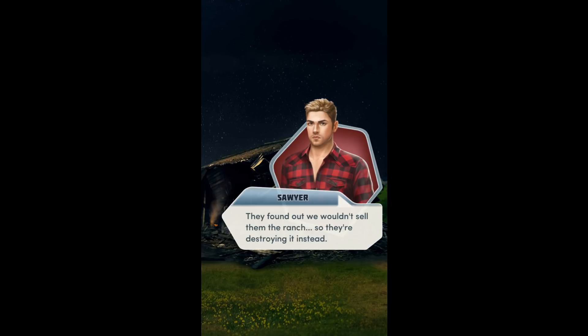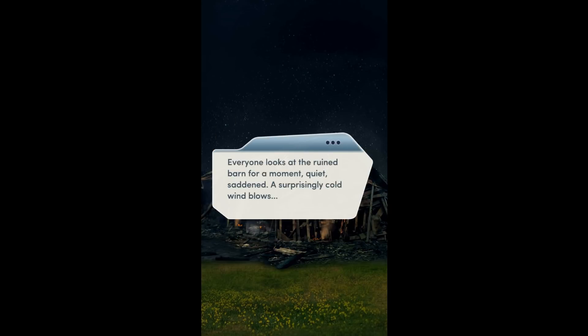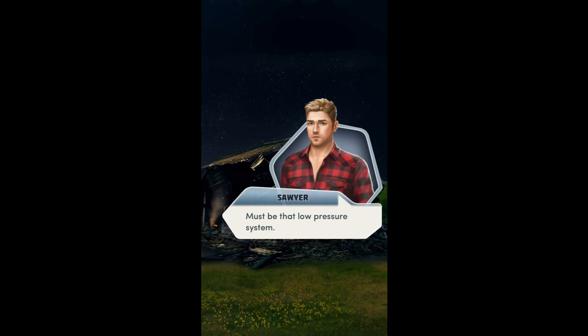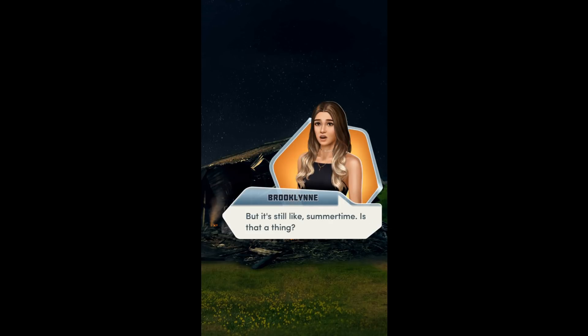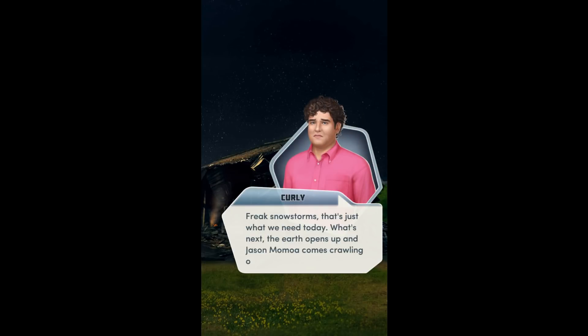And we just fixed up the barn too. Everybody looks at the ruined barn for a moment, quiet and sad, and a surprisingly cold wind blows. It's chilly. Must be the low-pressure system. Guy's awfully gray. I think we're about to get some snow. But it's still like summertime — is that a thing? It's not common, but it happens. Freaking snowstorms. That's just what we need today. What's next? As the earth opens up and Jason Momoa comes crawling out.